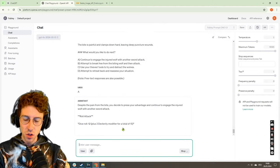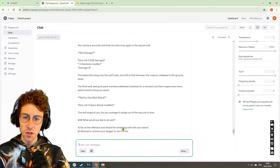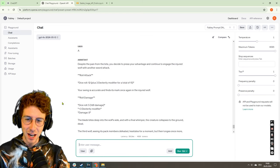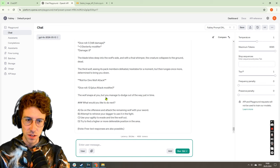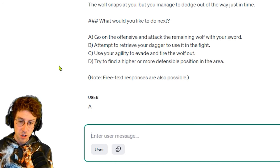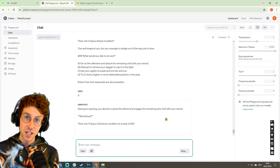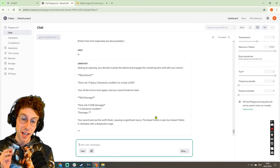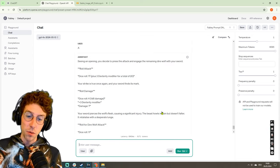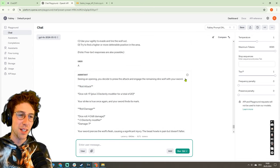So now we have four options. We can go on the offensive and attack the remaining wolf with our sword, which is the obvious choice, and then go deeper into this dungeon. I hope that you stay tuned for the next video where we will find out what will happen here. Bye bye.